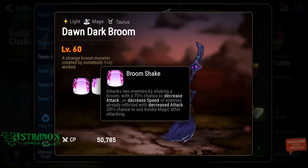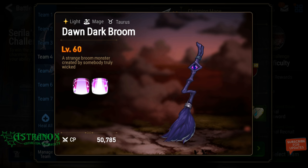The Dark Brooms' first attack hits two enemies with a 75% chance to decrease attack, or decrease speed of enemies already inflicted with decreased attack. So initially they'll do decreased attack, but if you already have that debuff it switches to decreased speed. They also have a 30% chance to invoke magic after attacking, so there's some RNG to deal with.